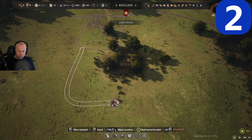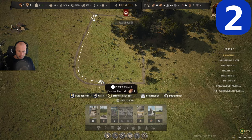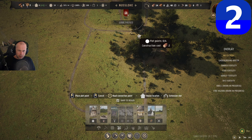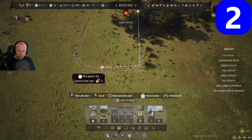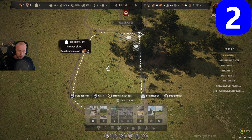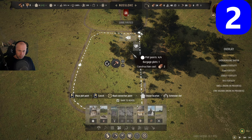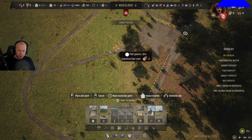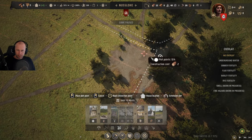I'll show you one more time. You take one step, follow as long as you can, and you get these fields. If you work on this, you can get even better results. If you hold the line, it will move. This is much more efficient because you have more fields, don't need to walk as far, and there's no dead space.